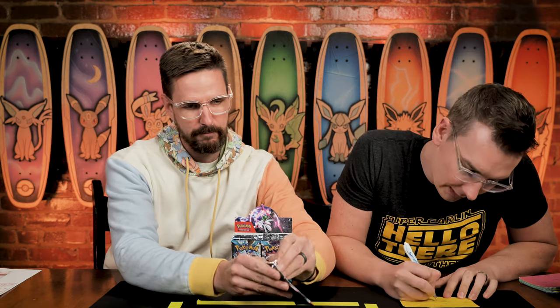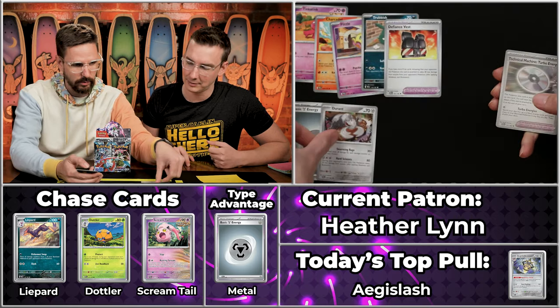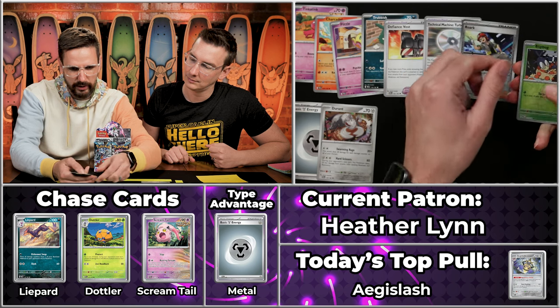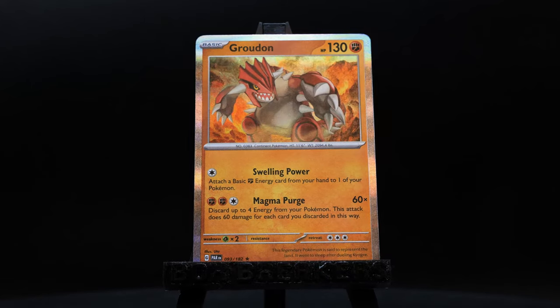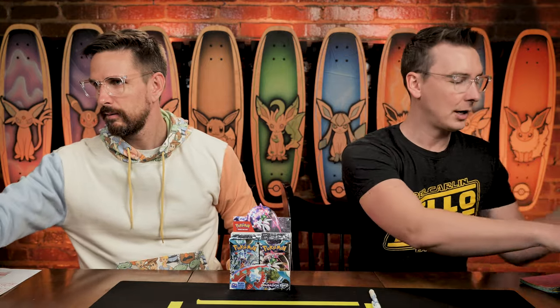In the last box it seemed like there was nothing and then suddenly the floodgate broke and it was like rain and rare cards. Will it happen with Heather Lynn? Heather Lynn coming off a 27-point single pack season. We got the Tinkatink — which we only got one of last time — the Charcadet, Flittle, Trubbish, Defiance Vest. Durant will score. Technical Machine. Roar of Time will not score. Blipbug will not score. And Grubbin. Unfortunately, just four points for Heather Lynn — even though she got the multiplier and managed to get one of the Durants. I'm already impressed with how many metal cards have shown up.